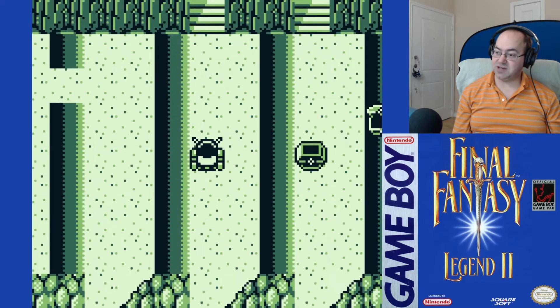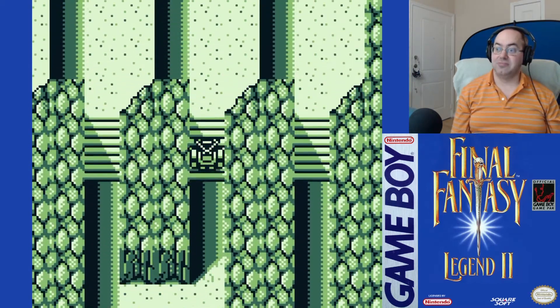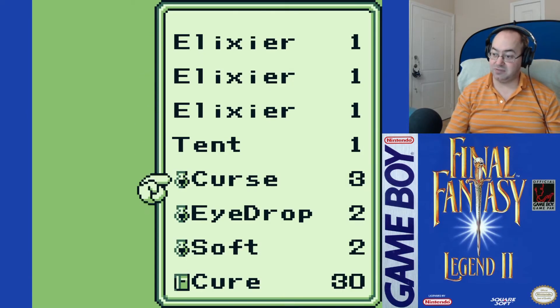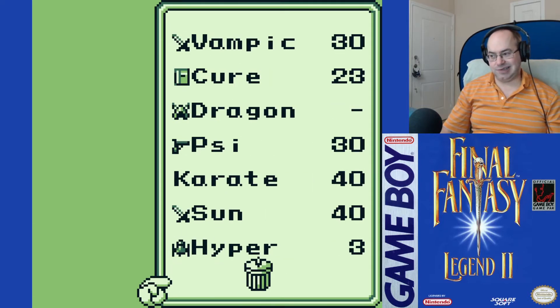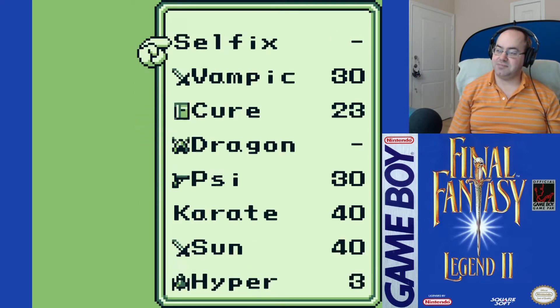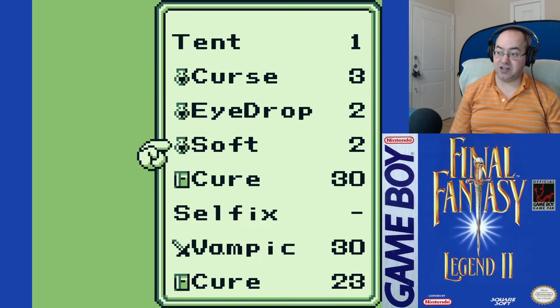600,000 gold. We're full, right? We're gonna hold on to the Softs because those are super important. Curse and Eyedrop, I think we'll just toss. Toss Eyedrop.